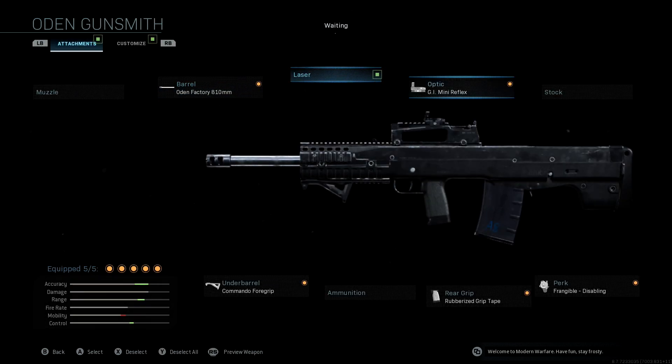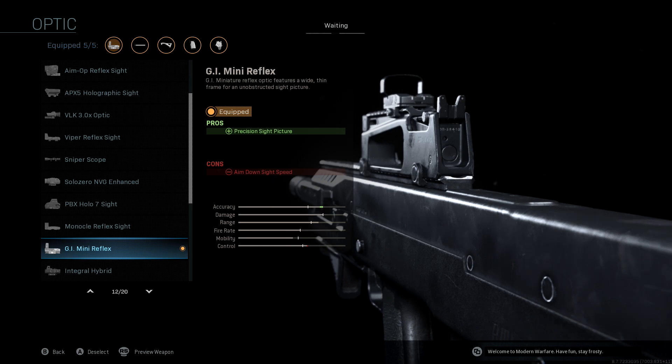We're not going to be using a laser sight. For the optic, we're using the GI Mini Reflex. I don't say this with a lot of assault rifles because it varies — some are really good with iron sights — but with the Odin specifically you definitely want a reflex. The iron sight on this gun is pretty trash and you'll do significantly better using one.